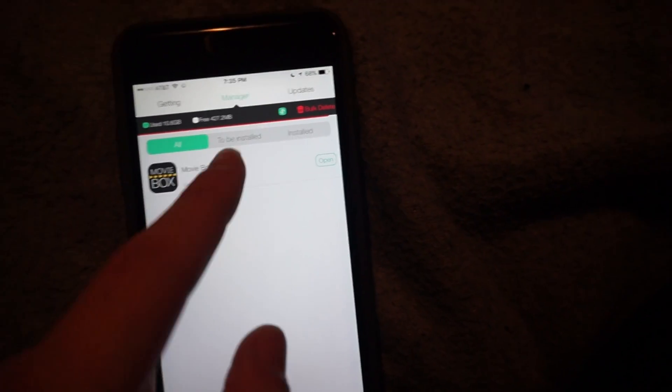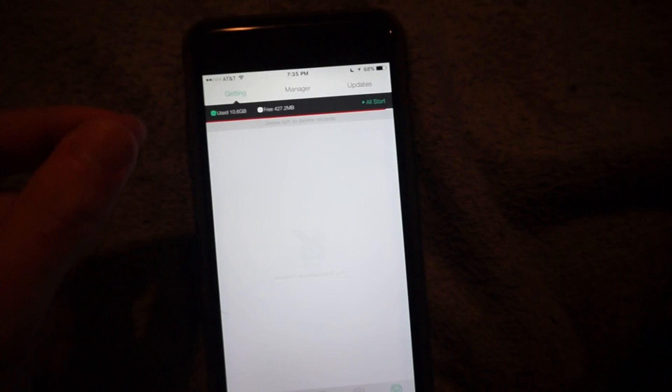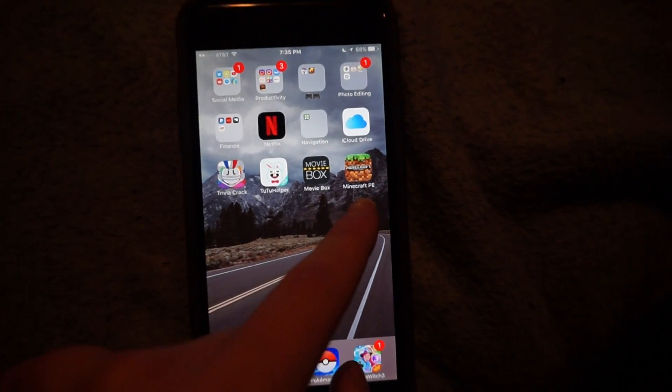You can head over to your manager and it should have it in there. Under to be installed or installed, it should be there. At the start it'll say getting, and then it'll say under manager installed. And then here it is right here.